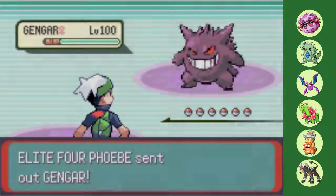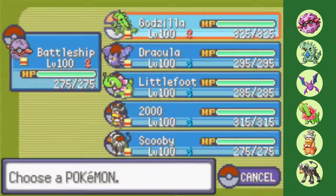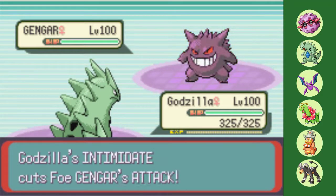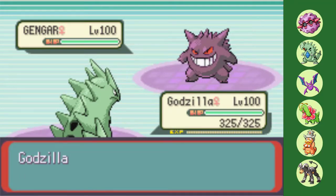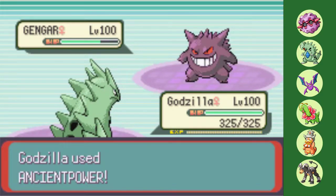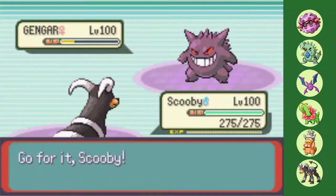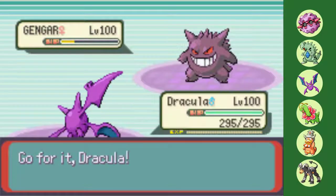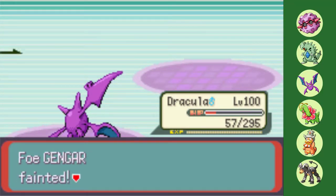I wasn't lying in my last video when I said mistaking Phoebe's lead Gengar for Dusclops would be a common occurrence in this mini-series, as I tried to again get up a layer of spikes. I thought her Gengar might have Fire Punch, so I decided to play it safe with Tyranitar. Not the case, as I dodge an incoming Hypnosis. Godzilla dodges yet another one, and Ancient Power wipes away 75% of Gengar's HP. I thought a Destiny Bond might be coming, so I used Houndoom as a pivot, then switched into Crobat on an unfortunately timed Thunderbolt. I just barely survive and can finally end this annoyance with Air Slash.